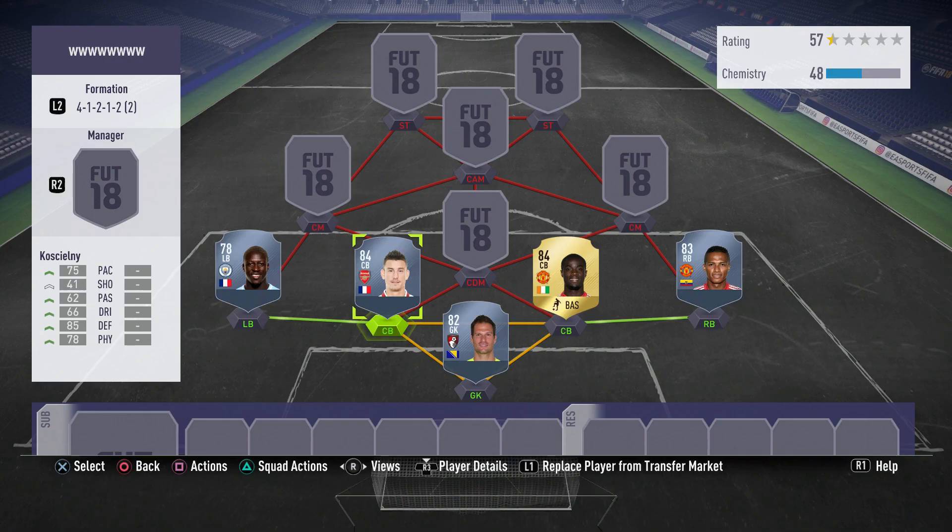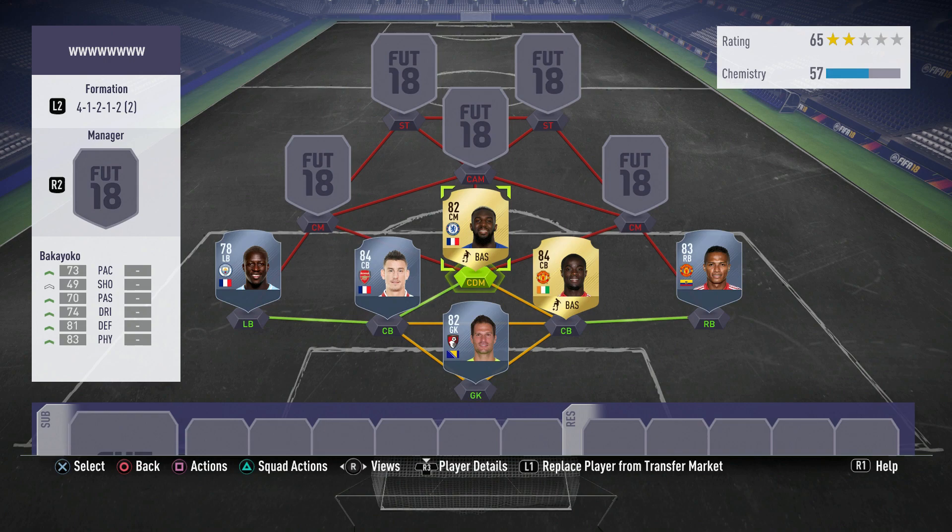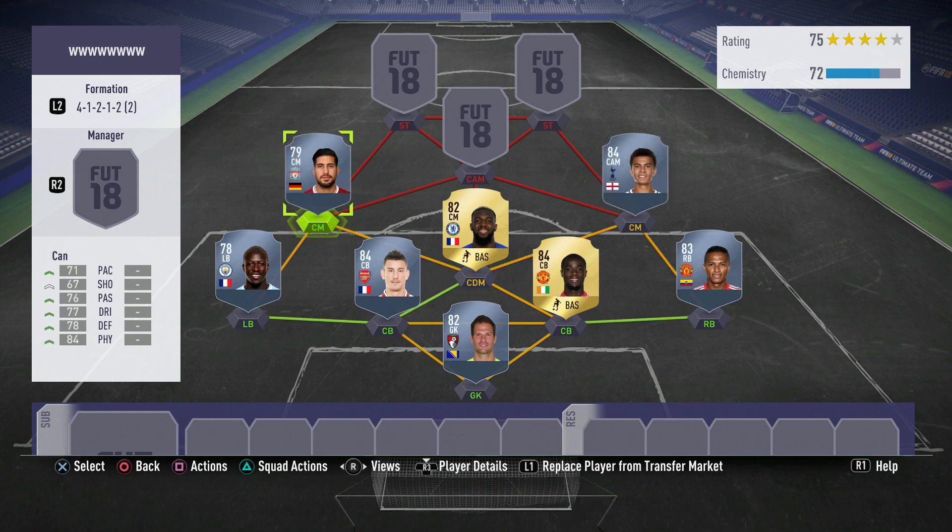Now let's talk about what players to use at each position. We're not gonna discuss goalkeepers and defenders because it all depends on your budget — on screen you can see one of the best possible defenses in FIFA 18, so if you've got enough coins I strongly advise you to build that defensive line. For your CDM, make sure to use a big and strong player with great physical stats — this guy will function as a destroyer of counter attacks. A great example is Bakayoko from Chelsea: he's got the speed and the strength. For your left and right midfielders you need players who are not weak, as weak players will be a problem while defending. Great examples are Emre Can and Delph.